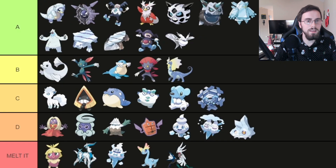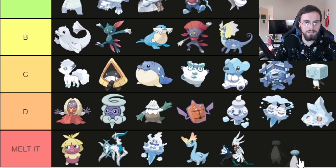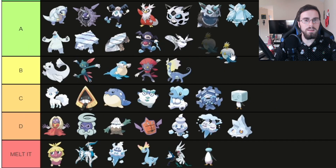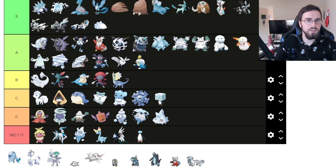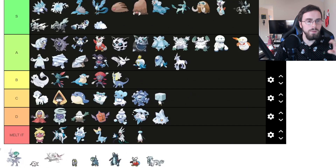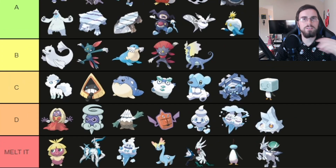Ice face Eiscue, I'm going to put it in C tier because it's cute. But the other form of Eiscue, I'm going to melt it — it looks hideous and horrendous. Arctozolt, I'm going to put it in A tier. And Arctovish, I'm also going to put it in A tier. Glastrier, I'm going to put it in A tier. But Glastrier with Calyrex — I don't like Calyrex, so I'm going to melt it just because Calyrex is on it.